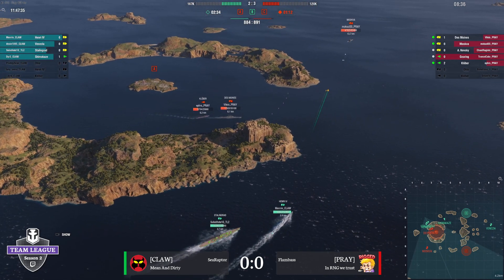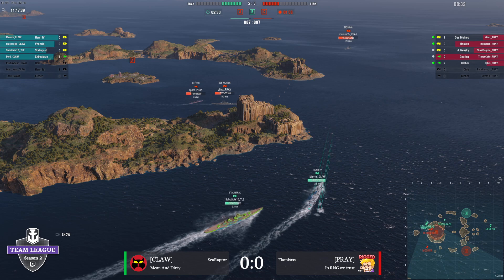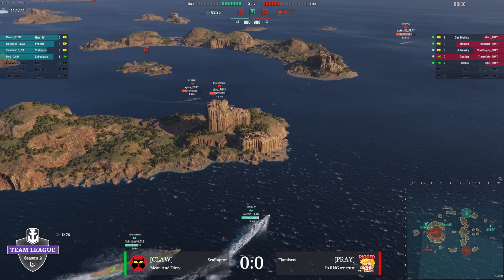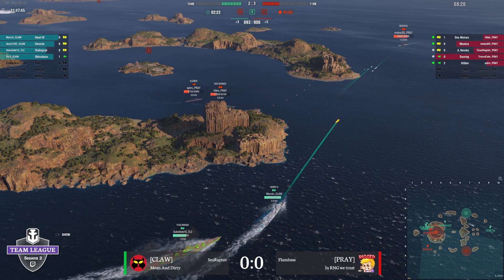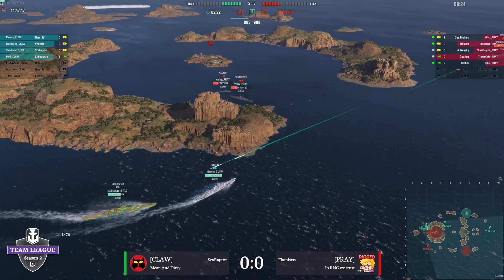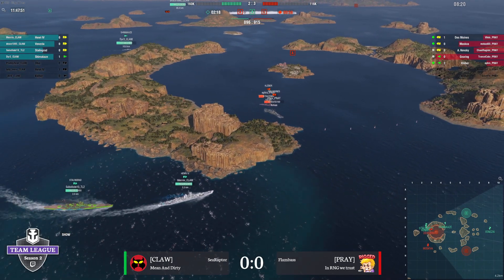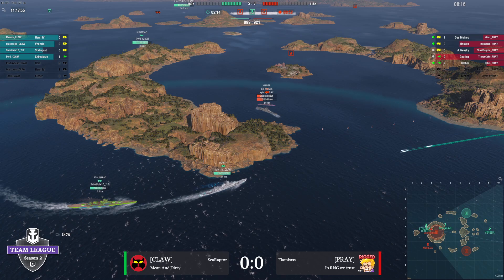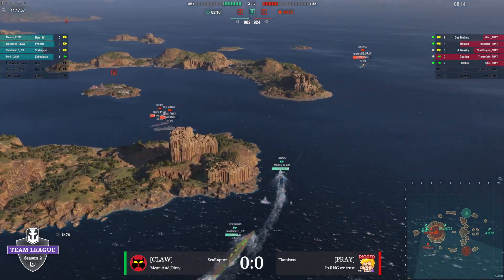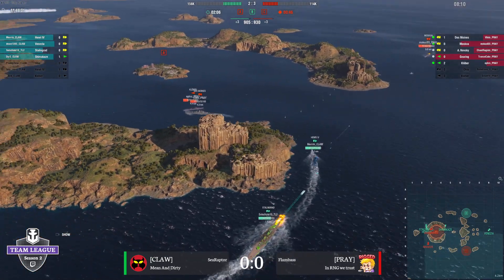Are we about to witness another Kleber moment here? We're about to witness another something, because this is literally the only play my team has. They're bringing Shimakaze in from the middle of the board, pushing the Henri and the Stalin in from this side of the map. Your Henri's full HP, your Stalin is very healthy — extremely dangerous ships — going up against relatively low HP Des Moines and Kleber. But they are going to be squeezed in from two sides. Timing is everything here.